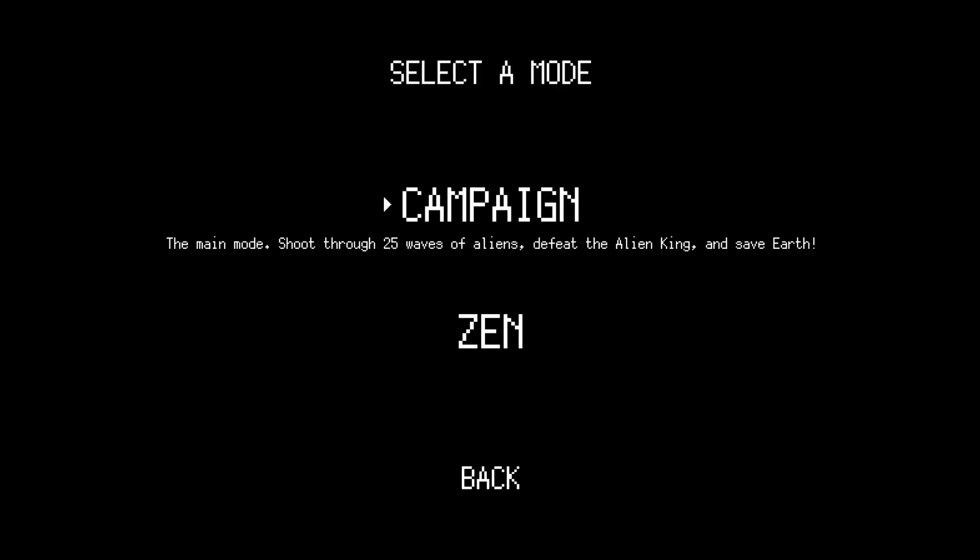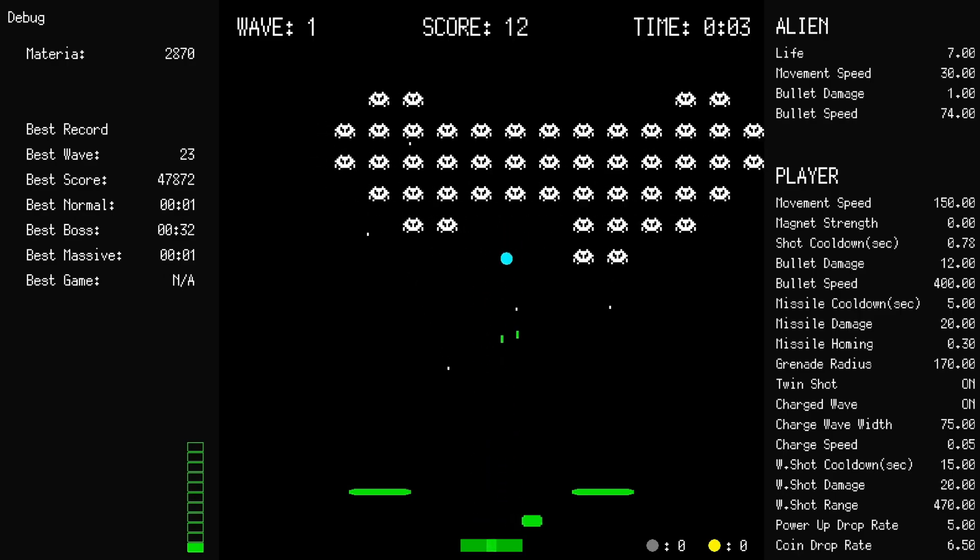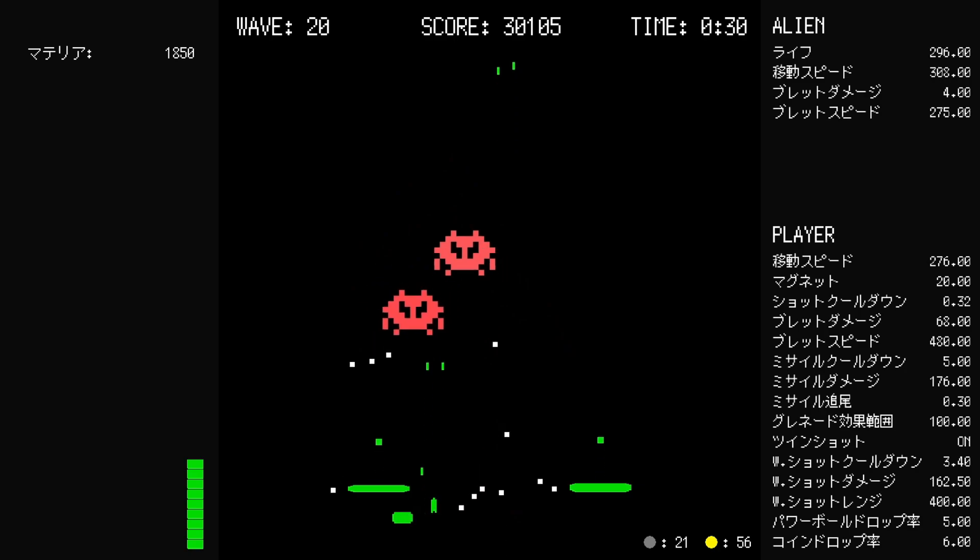There are 4 units that you can use and each has different abilities. The main campaign mode has 25 stages and if you defeat a final boss, you can beat the game. Pretty simple but also pretty challenging, I think.